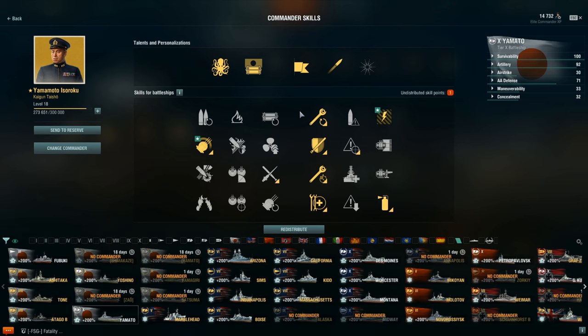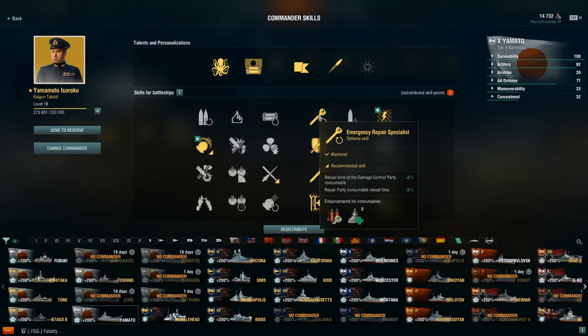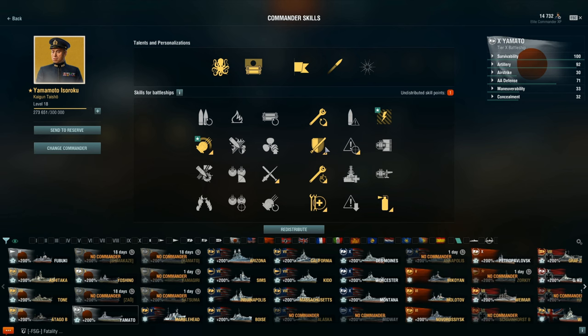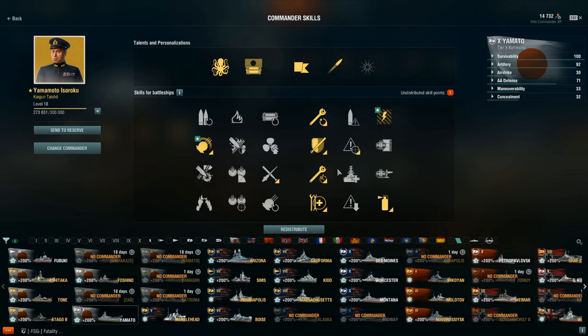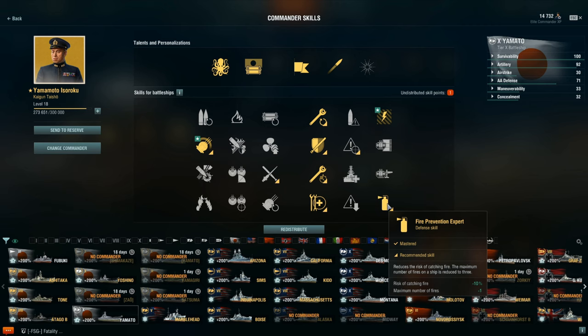Now for the commander build — I made some changes and I apologize if you took my advice from the previous video. I ended up going with Preventative Maintenance because after recording that first video I started noticing my main turrets and engine were getting knocked out more. I wouldn't take Engine Room Protection though — just get this talent instead. I also took Emergency Repair Specialist, Greasy Gears as a must-have, and Vigilance because DDs like to sneak past and go after essential ships like carriers, Yamato, and sniper-type battleships in random battles. Basic Survivability is pretty self-explanatory — I recommend it on every battleship.